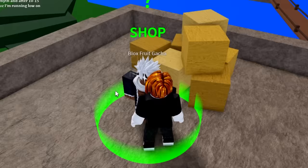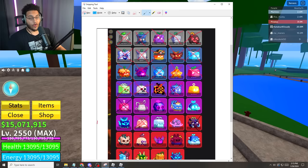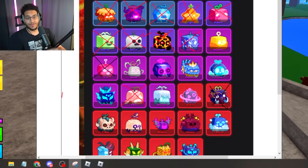200th spin — this needs to be the one. Well, we got a barrier. That is garbage. We only have 100 fruits remaining until we finish the video, and this is starting to look a little dire. Although we did get another legendary being love, we still need Buddha, Spider, Sound, Phoenix, Portal, Rumble, and Blizzard to completely finish off that category, and we still haven't gotten all the mythics yet.